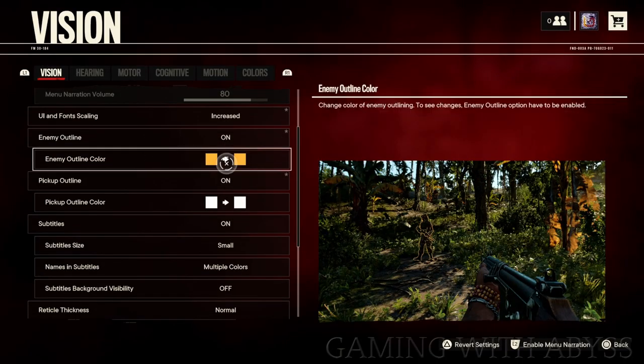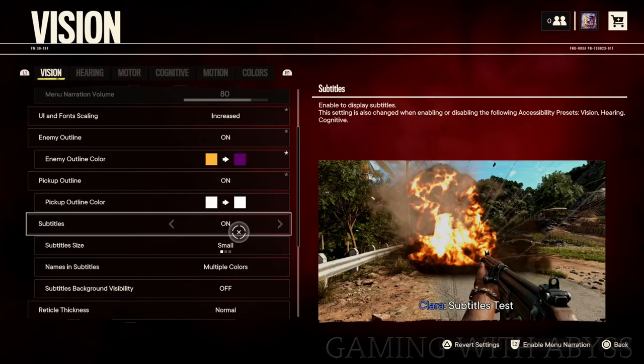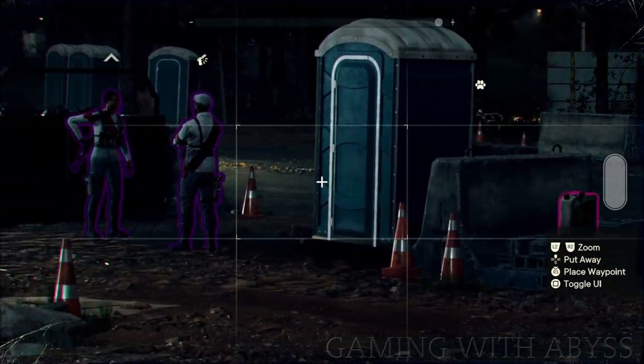There's a setting I recommend you change under Vision: the enemy outline. You want to set it to a different color, something bright like purple. Then the pickup outline color, you want something bright again like pink. This will make it easier to spot enemies, and if you're trying to locate items, changing those two colors to something bright will help you out.